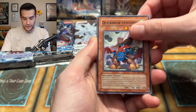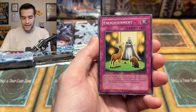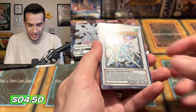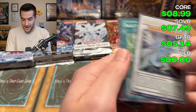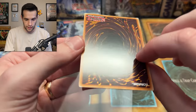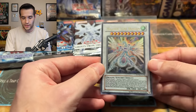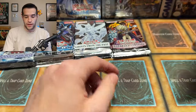Stardust Overdrive pack four: Synchro Barrier, Quick Draw Synchron, Herculean Power, Enlightenment, Reptilian Spawn — and it's the Majestic Star Dragon Ultra Rare! That's just the ultra, not the ghost or ultimate, but Majestic Star Dragon means we are officially four for four out of these packs. This is absurd. Beautiful card too — I wonder if I need that unlimited version.